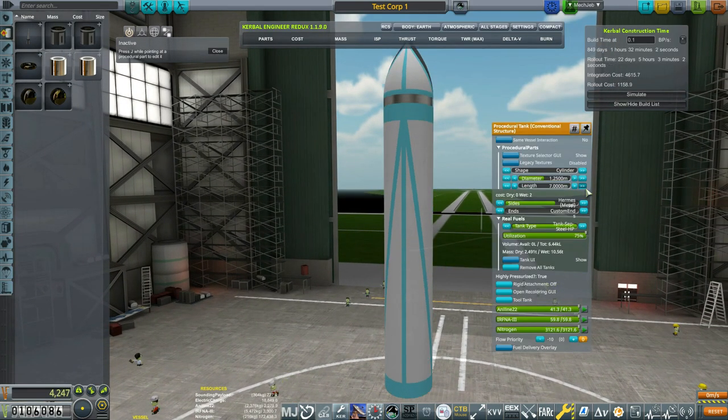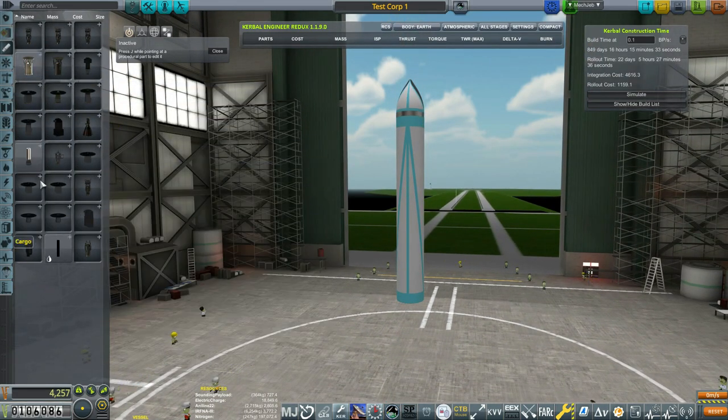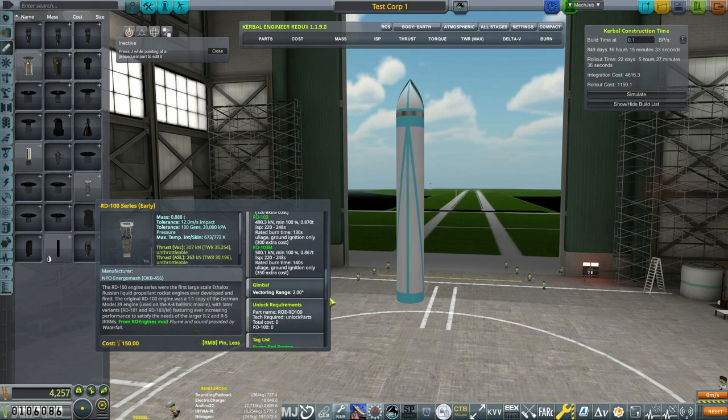I'm going to grab the service module and show you how expensive it is — just in this default size it's eight thousand dollars simply to tool it. So please make sure you grab the conventional structure and not the service module when making tanks, especially early on, because you will spend so much money. We're going to stretch the tank out to 1.25 diameter and I like to start with about eight meters in length.